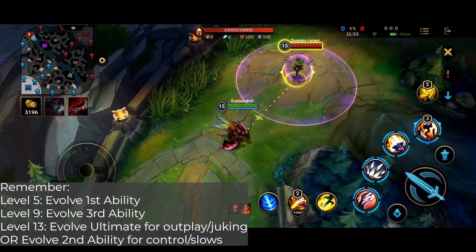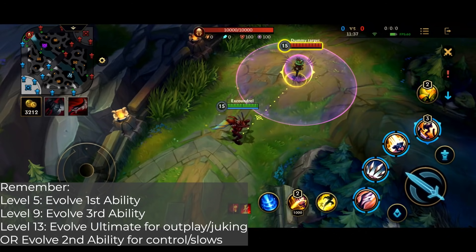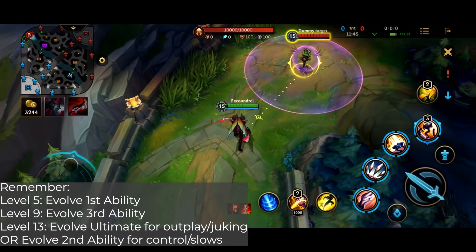If you want to be more controlling in a teamfight — and when I say controlling, I mean slowing enemies down, trying to control the pace of the teamfight — maybe you're going to wait around the edges, or you're not going to engage straight away, you just want to be firing off your missiles, then you want to upgrade your second ability. So you're going to upgrade first ability, third ability, and then either second or ultimate, depending on the situation.